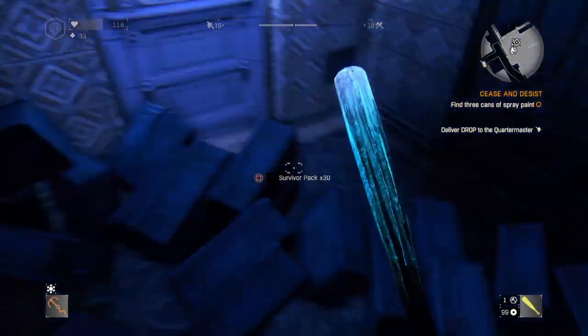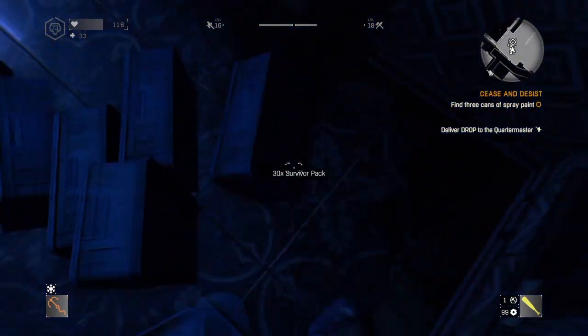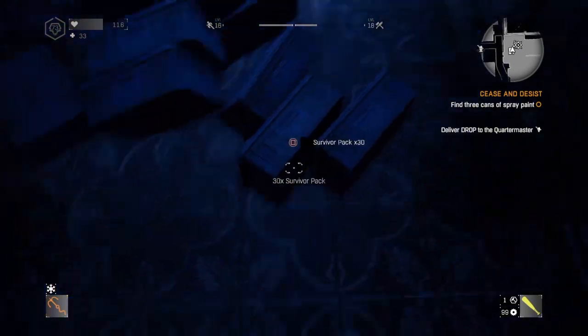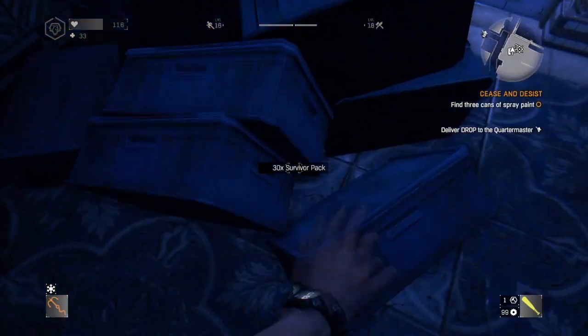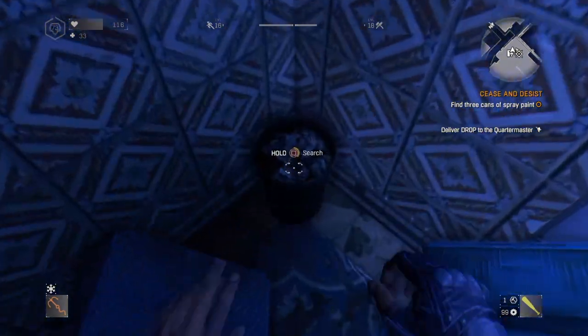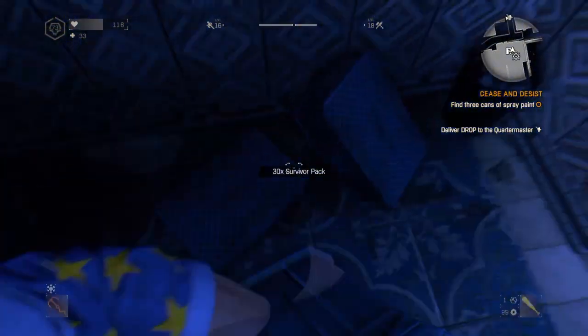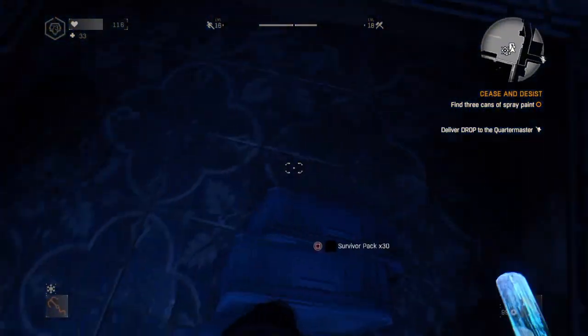As you can see, I've duplicated a bunch of survivor packs. This glitch still works in 2020 and it is nearly Christmas. Make sure to get into this glitch before Dying Light patches it — which it probably won't. This glitch is amazing; it will get your legend level and your survivor level up to max.